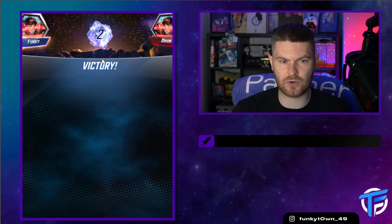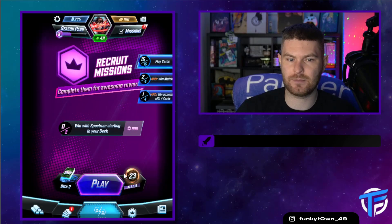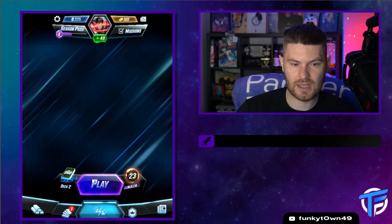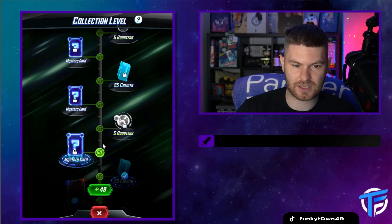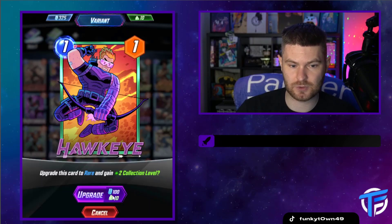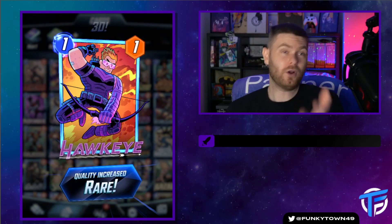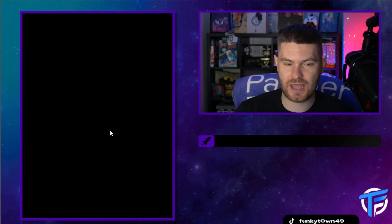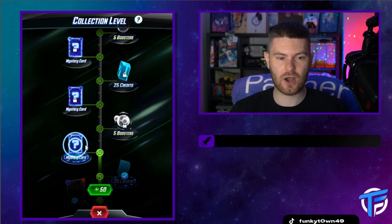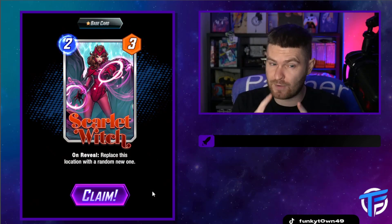Hopefully I've explained that well and you understand exactly what's going on. They didn't choose the Snap so we don't get the boost, but I got 15 out of 15 play cards and I can claim a bonus for that. I'll check my collection - this Hawkeye is available to boost, so I'll upgrade him now. There we go, that is the 3D version of Hawkeye - look how cool it looks, it looks amazing. That gives me enough to now go and claim a mystery card. I got Scarlet Witch - one of the ones I really wanted. Her ability: replace this location with a random new one. That can be very, very powerful. I'll take my Scarlet Witch - she'll actually probably go into my deck.